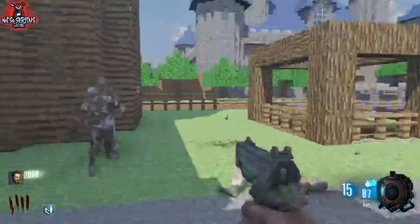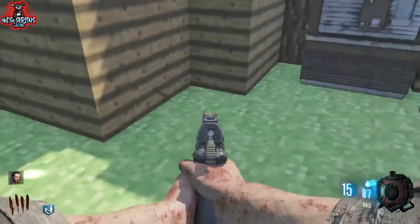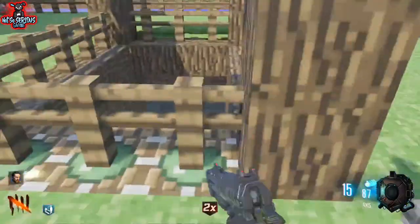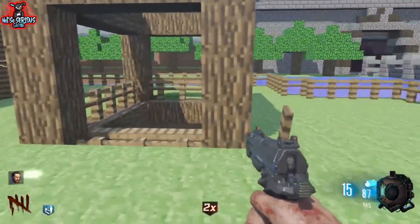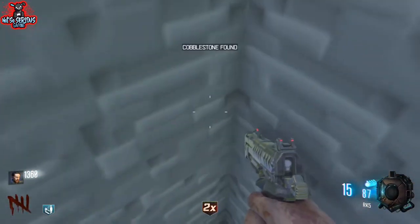To find the first stick, you come out the castle, turn left, turn left again, go down the passageway, and it's just on the left hand side next to Double Tap. Now you have the stick, you need 1,500 points so you can purchase the door to enter the underground passage to collect the first cobble here on the left hand side.